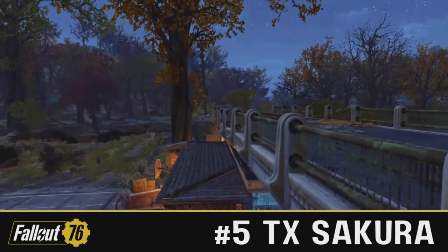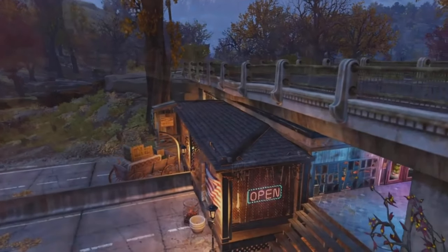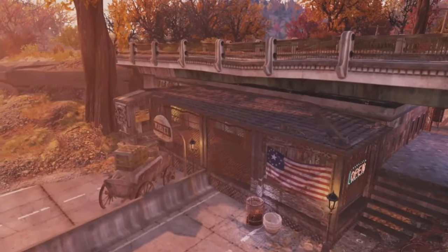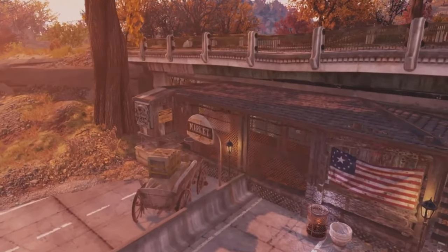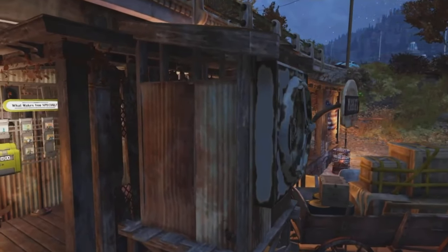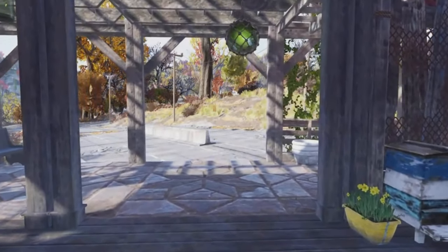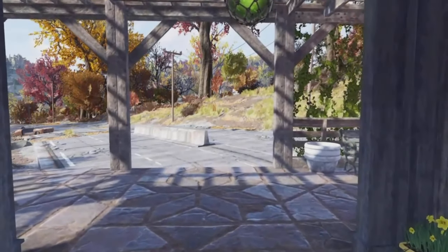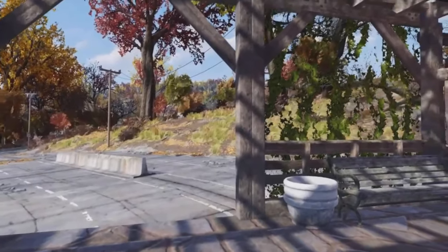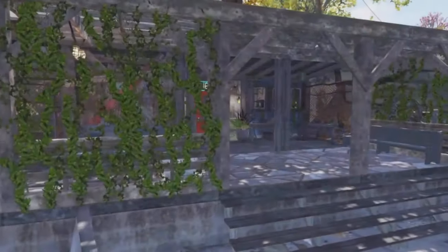Alright then, here goes. In the number 5 spot, we have TX Sakura with Billy Goat's Underpass Emporium. Simply, simply lovely. So first impressions of this build — the location's a pretty brave choice. Building under bridges isn't the easiest of endeavours, I must say. However, Sakura, you seem to have done a decent job of actually getting the camp to fit in this spot. And let me tell you guys, that's half the battle. Building under these bridges, it can be a little bit of a kick in the penis — not a massive one, just a minor one.